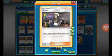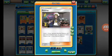I run 2 Guzma. If you're facing a big attacker, you can retreat your Charizard into a new Charizard, or retreat into a Volcanion and remove those big attackers. That's why Guzma is so good in this deck.